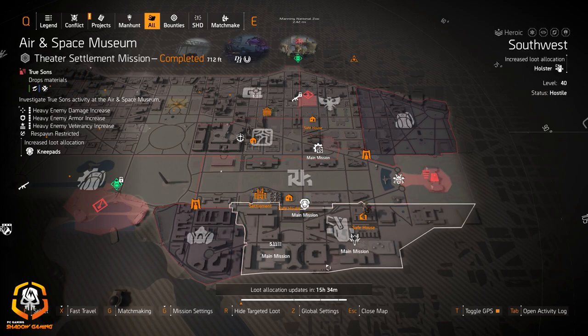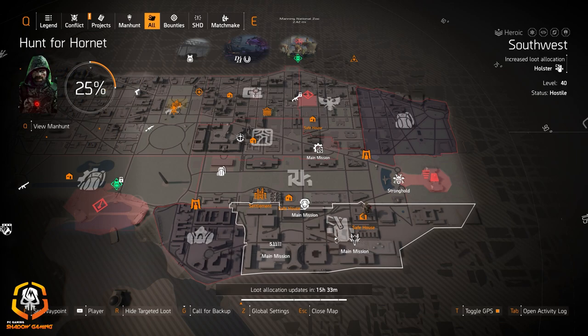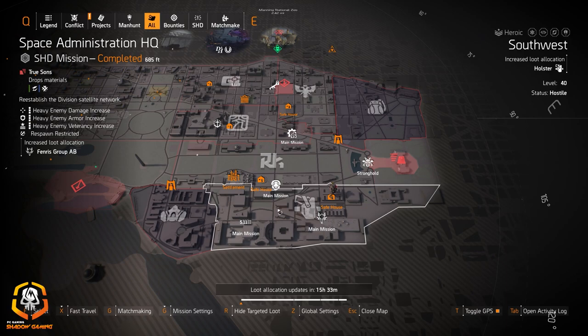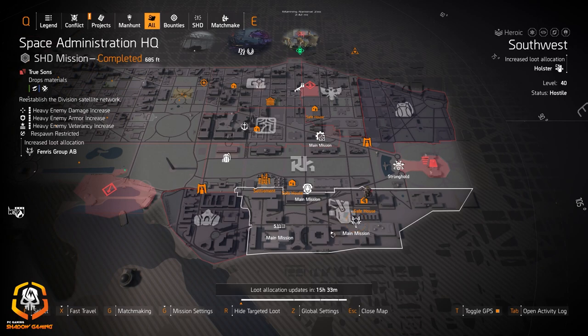Holsters in the southwest area — today I'll be getting the Imperial Dynasty for sure. There's an XP farm here I might make a video on. I'll just tell you guys: it's the No Hope Hotel. Farm it with four directives on heroic, then reset the control point over and over again. You'll want to run a turret, assault turret, striker drone build. If you're using the no-ammo directive you'll need to run skill builds. For Fenris, if you're looking for that 10% assault rifle damage or 20% reload speed, go check that out.